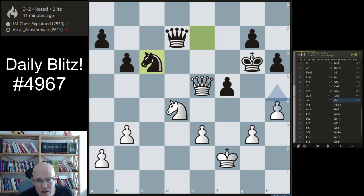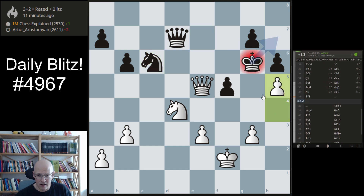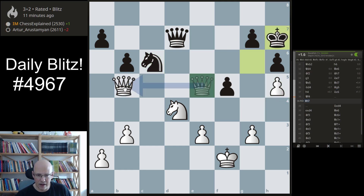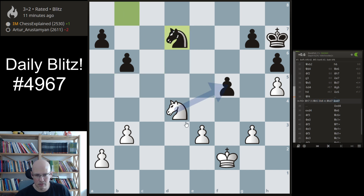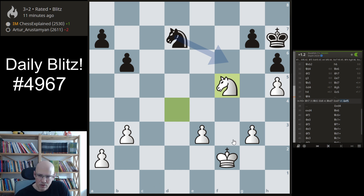H4 and maybe here — h5 check, queen to b5. This is something. Here, here, and queen b5 — yeah, this is just winning, right? Well, not winning exactly, but it's very strong for white.